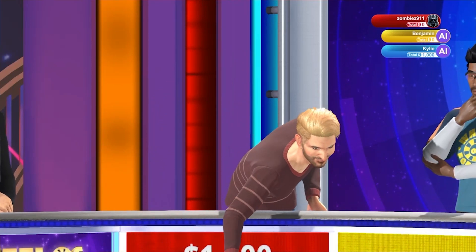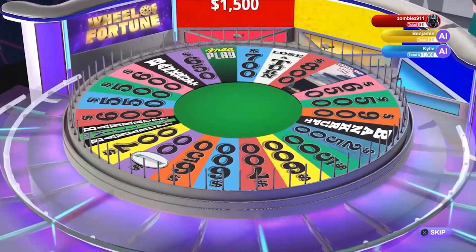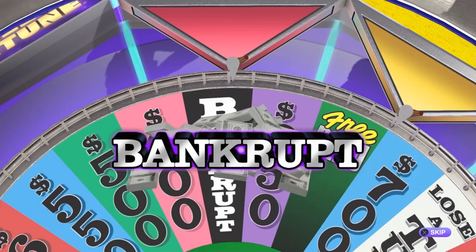The several spots on the wheel include money, of course, lose a turn, free play, a free event like a cruise ship, $1,000,000, and the worst one — Bankrupt — which sets you back to $0.